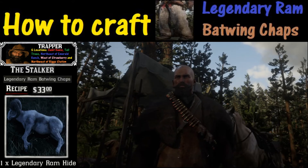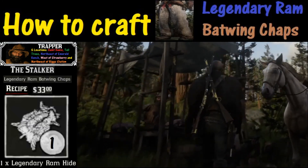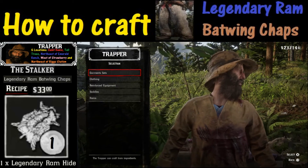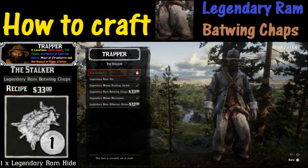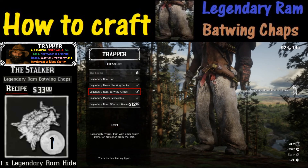Now that we have all the ingredients, we're at the trapper. Hold down L2, then hold down the triangle button to buy. Go to garment sets and hit X to select, then scroll down to item number seven — The Stalker — and hit X. Now scroll down to the legendary ram batwing chaps and hit X to craft. That's it!